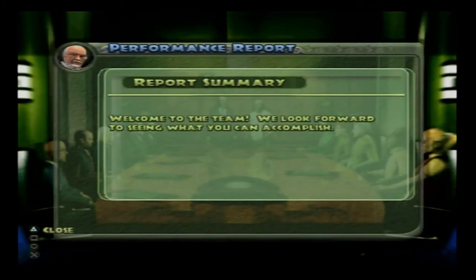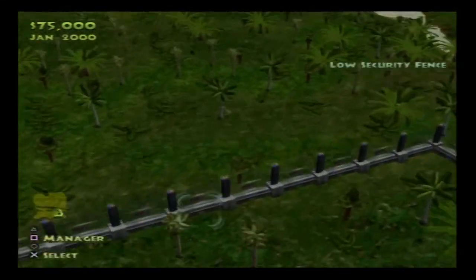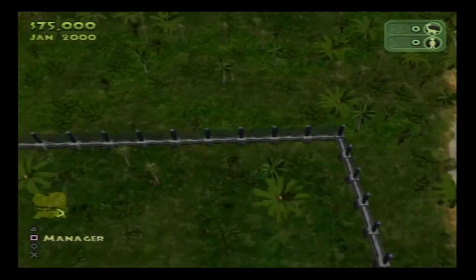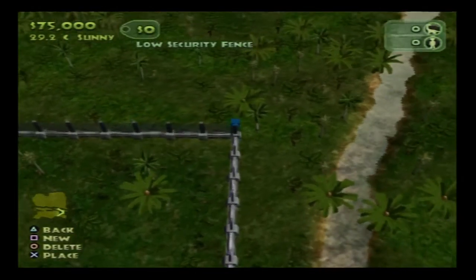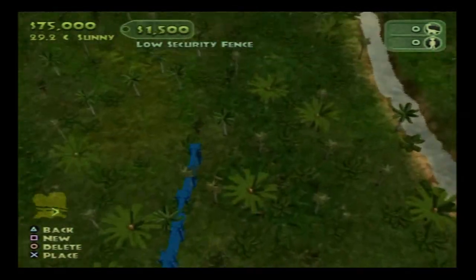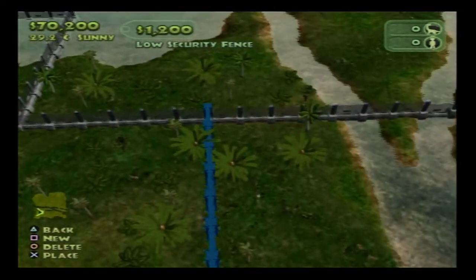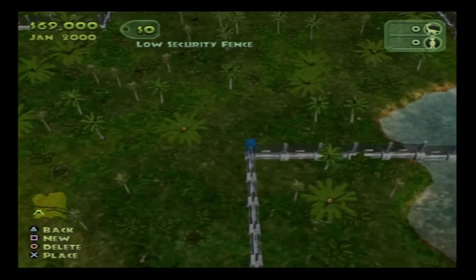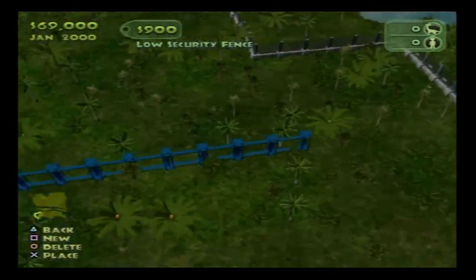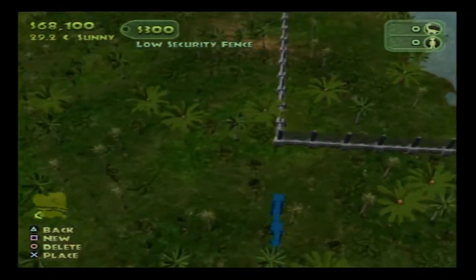Our performance report just says: 'Welcome to the team, we look forward to seeing what you can accomplish.' Now, that's a bit counter-intuitive because the Taurosaurus and Parasaurolophus are from the Cretaceous, which means that's going to lower the authenticity. Authenticity is basically how realistic the enclosure is — both for fun-lover visitors and dino-nerds.